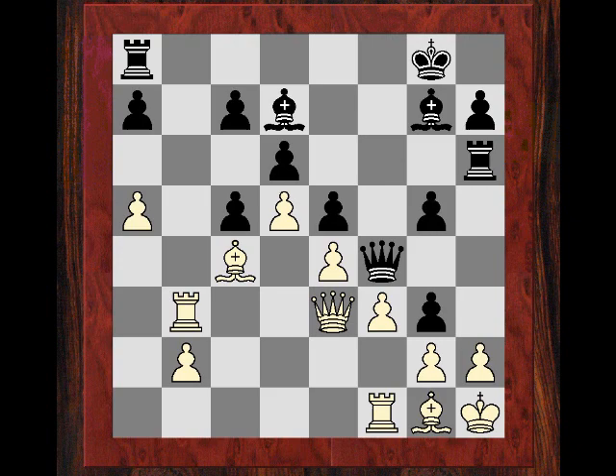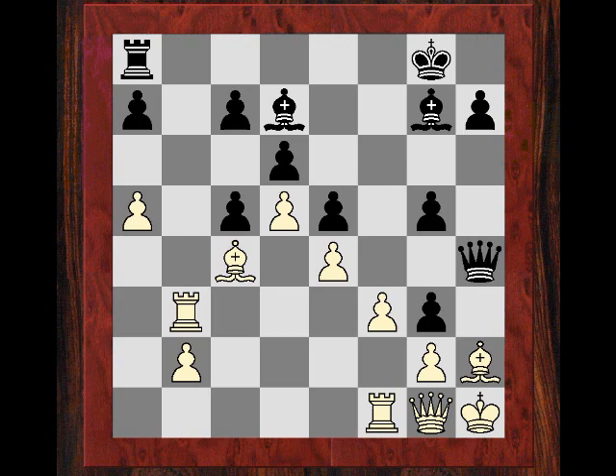Well, Galvin Jones plays the spectacular Rxh2, and after Qh4 you may think White just defends this now again using the g1 square. But here's the really clever twist of the game: Black, with White's fixed target, had at leisure a nice rook maneuver - Rf8 to f6 to h6.